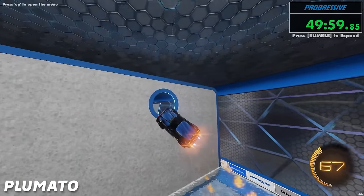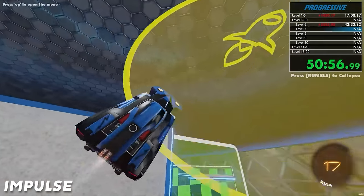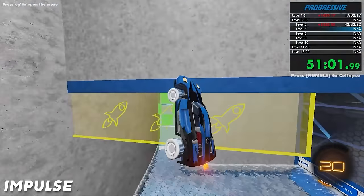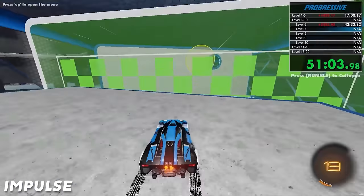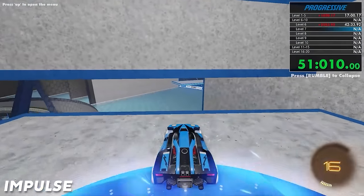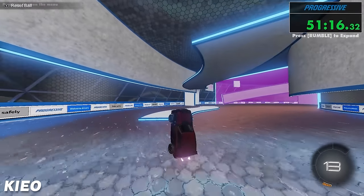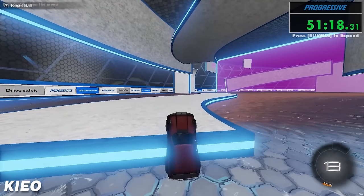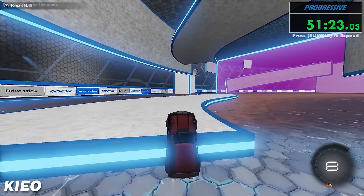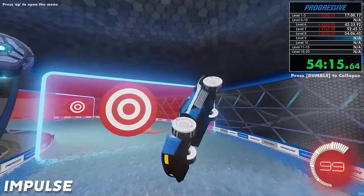Both Plamato and Impulse are in contention for third place right now. Impulse might beat it — he's got lots of boost. Kyo's looking good too. Kyo got it. Does Impulse have it? No. So close. So Kyo's on level 11 now — the parkour. Seems like he's already got a pretty good idea of where to go. He's having fun. Impulse is on level nine now — he's on the targets.